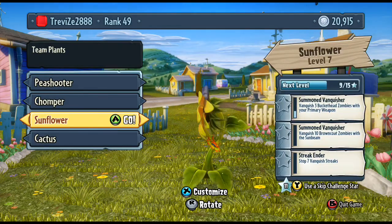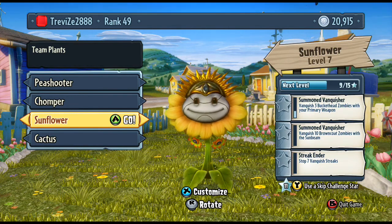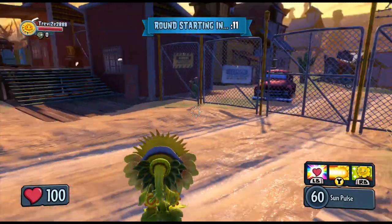Okay, so here's the Sunflower. As you can see, I've customised her quite a bit — she's got rainbow hands and a mask and all sorts of madness. I'm going to get her in there and show you the different abilities she has available.